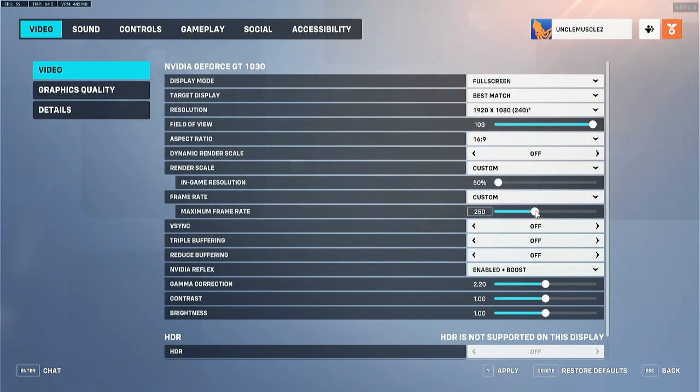For max frame rate, I run 250. If I can get over 240, that's good — 244 is fine too. Less strain on the card is better. If you're running a 144Hz monitor, make it 150 or 160. If you have a 165Hz monitor, make it 180 — something like that. Just a little bit above, just to keep your game matching your monitor.